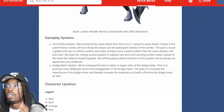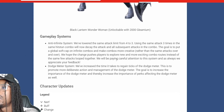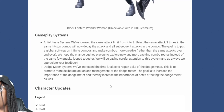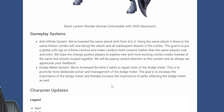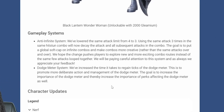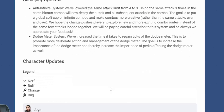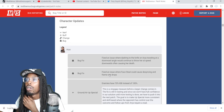The dodge meter system — they increased the time it takes to regain ticks of the dodge meter. This is to promote more deliberate action and management of the dodge meter. The goal is to increase the importance of the dodge meter, and thereby increase the importance of the perks affecting the dodge meter as well. Let's go, I love that!